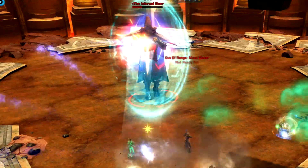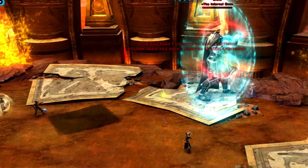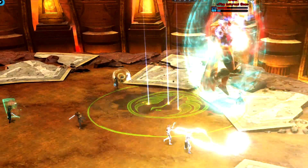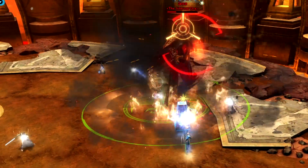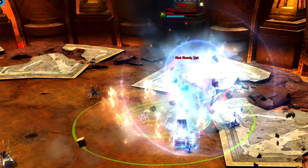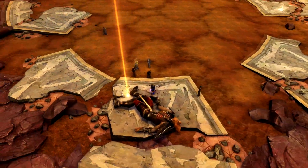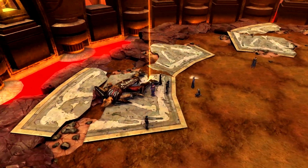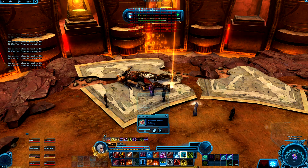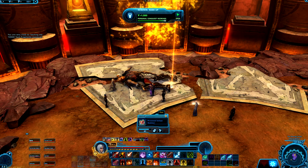There is a bug for SOA specifically: if a team member dies during the fight, especially while jumping down, and can't revive even after the battle is over, have them return to area start, ride the speeder, run back to the final fight room, and jump down to their death below where you are. Your team can then revive them and they can get their reward. If the team has not looted yet, the dead player can instead return to med center, run back into the operation, and be able to loot the boss — but only do this if your whole team knows to wait.